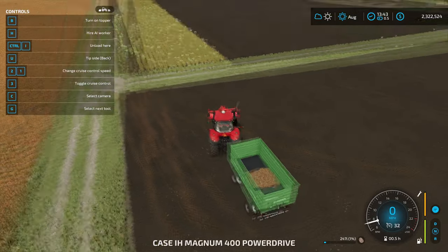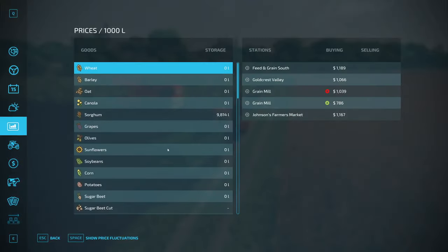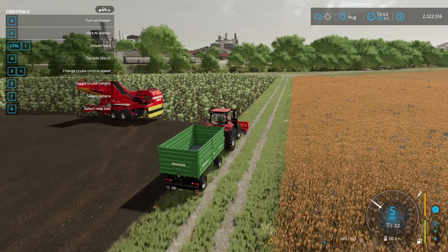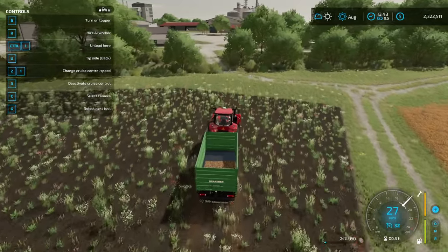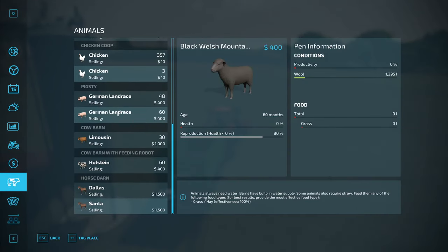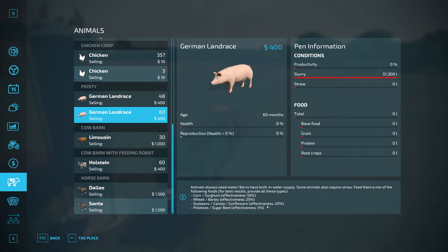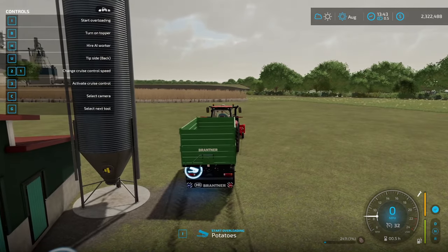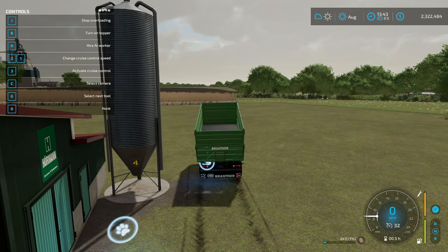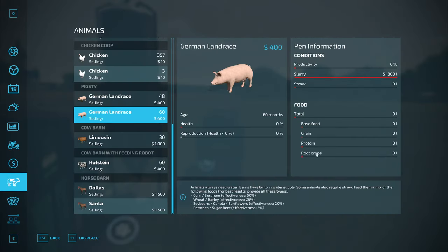Now we've seen what to do harvest-wise. With potatoes there's no production chain that I found, so the things you can do are sell them or feed your pigs. If we go to Prices and look at potatoes, you just go to the sell point and unload them using the unload icon — it looks like a trailer unloading — and sell them like you would anything else. Otherwise you can save them or feed your pigs. To feed your pigs, if we go to pigs we'll see that their root crops is five percent effective and it accepts potatoes or sugar beets.